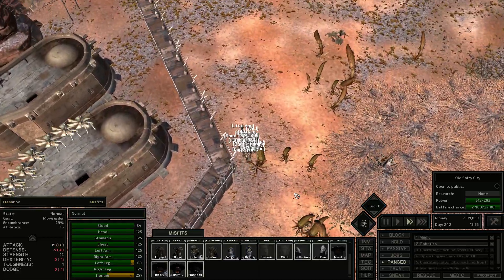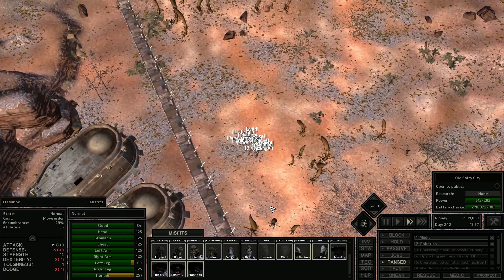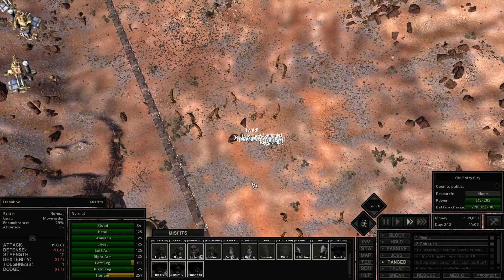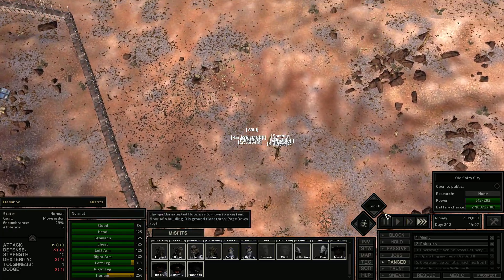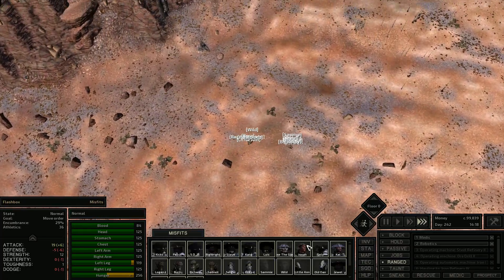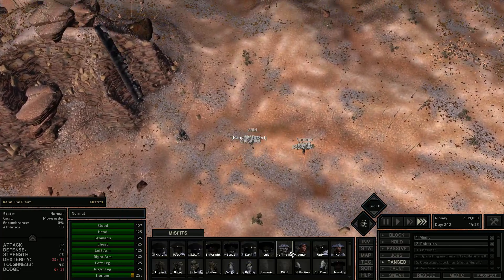We're researching everything we could possibly find. We have so much iron and iron plates now that we're doing the automatic ones — changes everything, guys. We just need all of the stuff. And Cal is doing really good. I've had him working on all sorts of things.